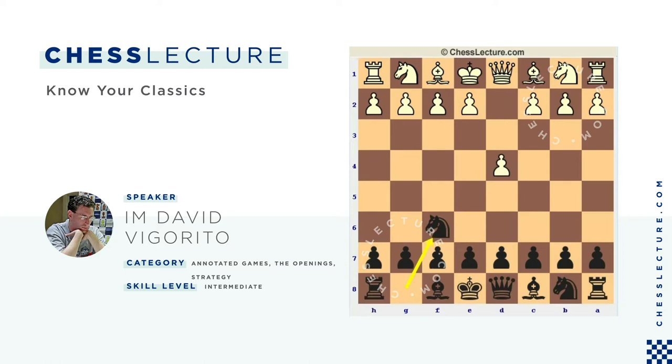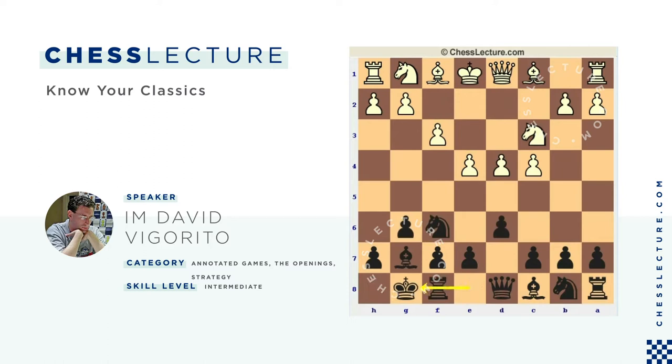The moves are: D4, Knight F6, C4, G6, Knight C3, Bishop G7, E4, D6, F3 — the Sämisch — Castles, Bishop E3, and now Knight BD7.